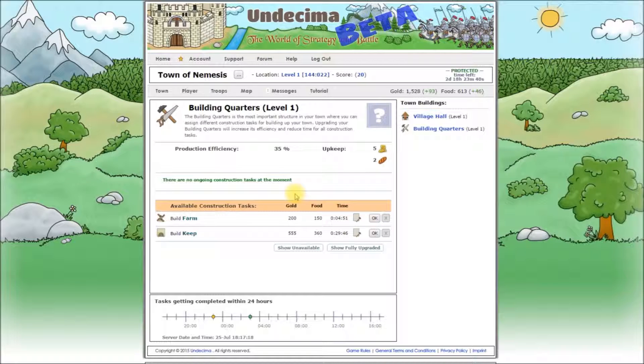That's the first time we are on this screen, so we'll spend a little time to look at what is here. The building quarters will be one of the most frequently visited buildings in the game, as that's the place where you are developing your town. Production efficiency 35% means that your building quarters is not yet working to its full capacity and it takes longer to complete your building tasks — as you keep upgrading it, it will become more and more efficient. Upkeep is how much gold and food this building requires per hour to operate. Now, here we see two available tasks: we can either build a farm or a keep. That's how much it costs to build them and how much time it will take. As we are following the tutorial, we'll start building the farm.